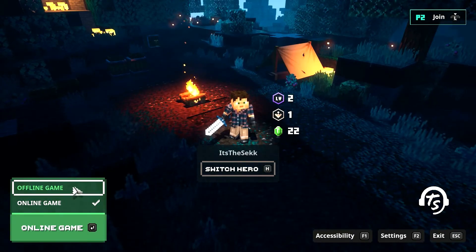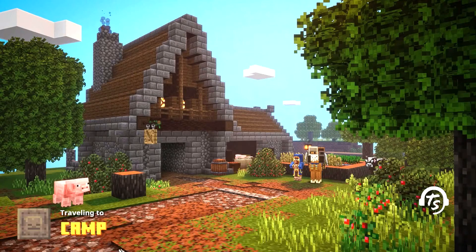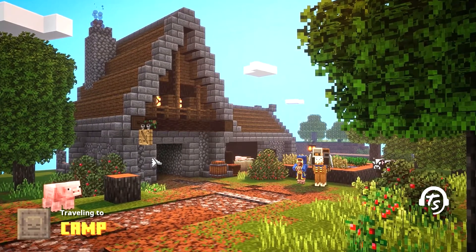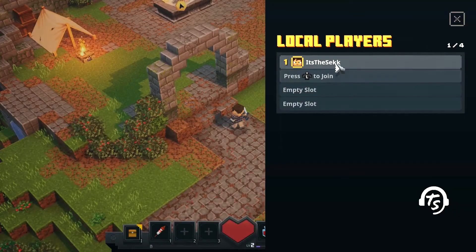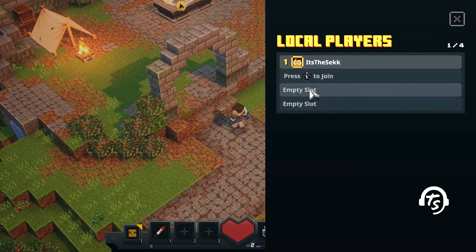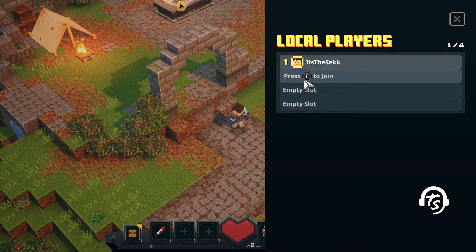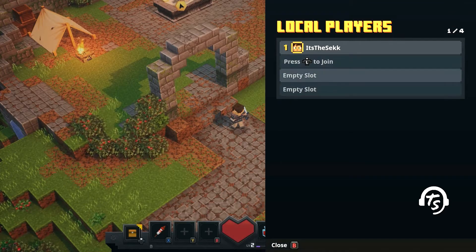So let's say we were doing an offline local game with our friends. I see why they're asking the question — if you just click that, nothing's happening, right? But if I want to add friends, right now I'm using mouse and keyboard, I've got two controllers turned on, so I'm going to press down on L to join.